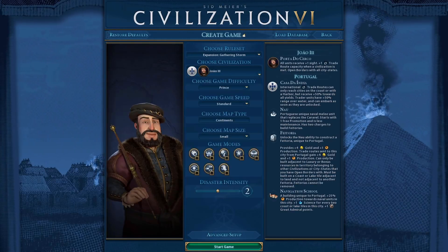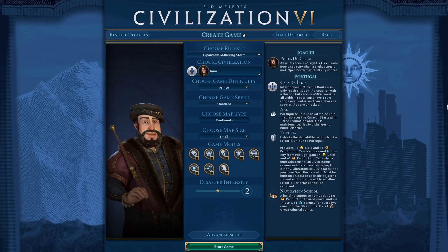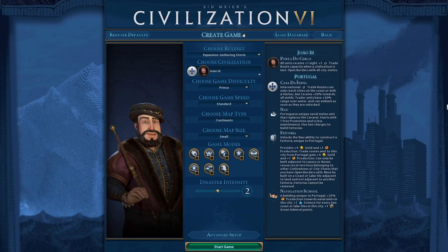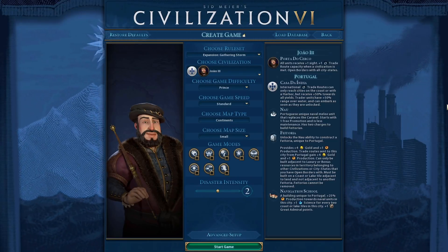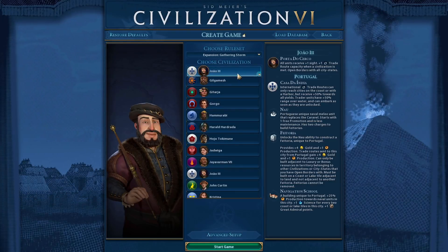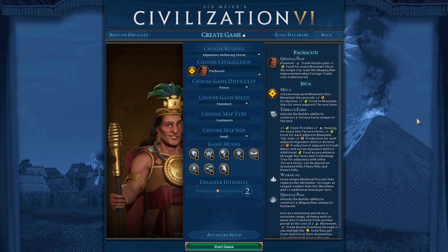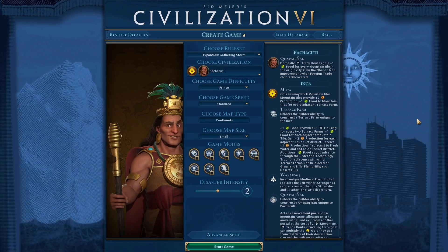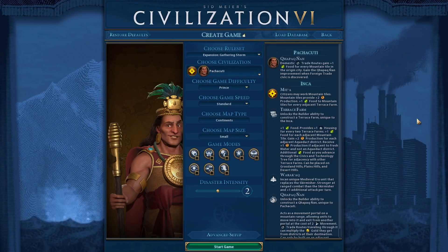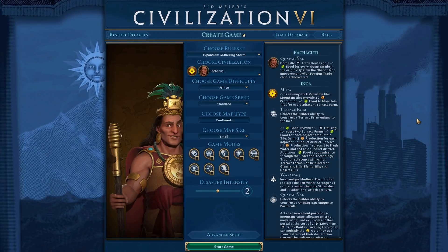Next we have Portugal — one of the best civs in the game. Have it so you get a 25% yield bonus instead of 50%. You still get more trade routes; the 50% bonus is just too massive. At 25%, at least they're not getting 3,000 gold by turn 20. That's all for Portugal. After that, we have the Incas — Pachacuti. Mountains give one production instead of two. The Incas aren't insanely powerful, but knocking mountain production from two down to one is a nice quality-of-life nerf.